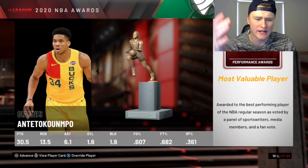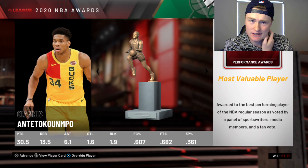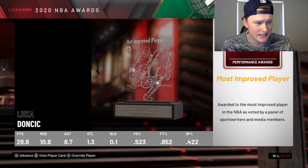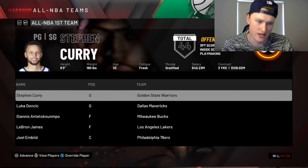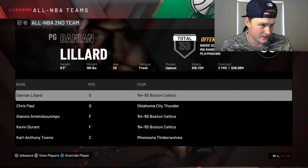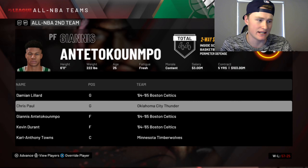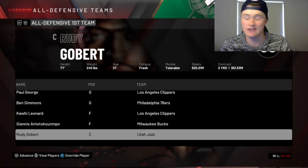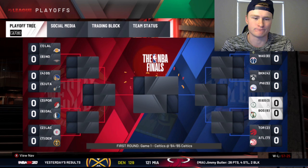With our super OP team, we go 57 and 25. Giannis is the MVP — not our Giannis, another Giannis. Ja Morant wins Rookie of the Year, DeMarcus Cousins is sixth man, Kawhi wins Defensive Player of the Year, Luka Doncic wins Most Improved, and Mike Budenholzer wins Coach of the Year. Our Giannis makes All-NBA Second Team, same with our Kevin Durant and our Damian Lillard. Karl-Anthony Towns makes All-NBA Third Team. We only get our Giannis on All-Defensive Second Team.